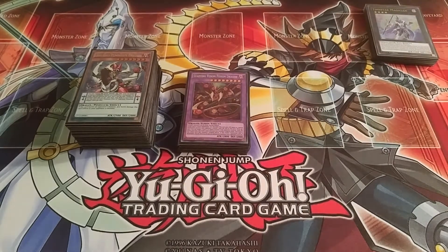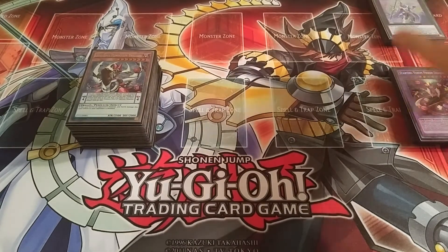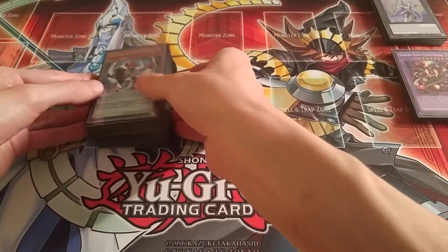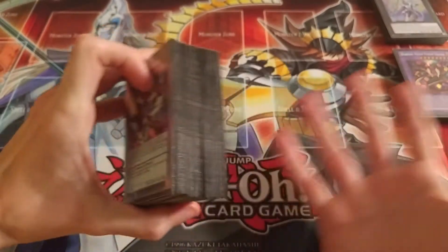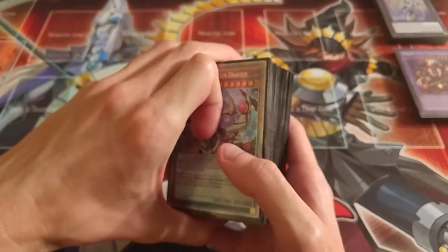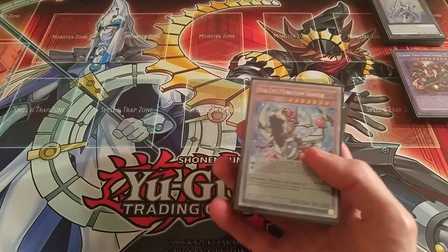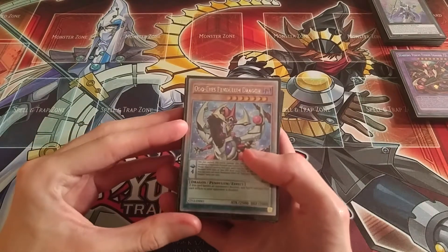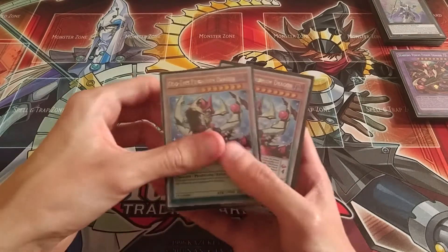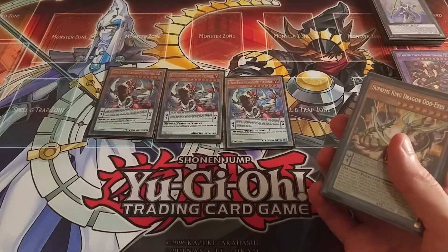We're Zark — we will become one, and we will destroy the world. Zark is probably my favorite card from Arc 5, just because it's a combination of my two favorite summoning methods: Fusion and Pendulum. In the deck, we've got three Odd Eyes Pendulum Dragon — you need those to bring out Zark.